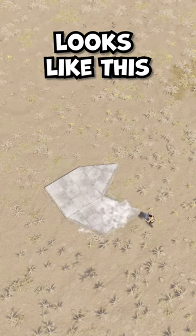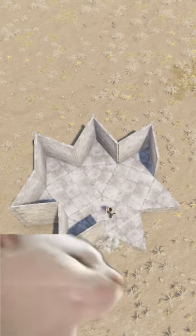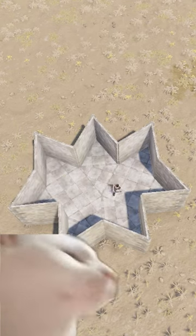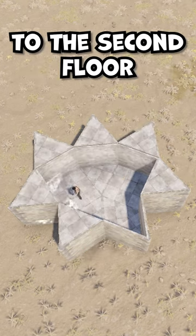The footprint of the base looks like this. Surround the base with honeycombs, except for this triangle — there will be an exit to the second floor.